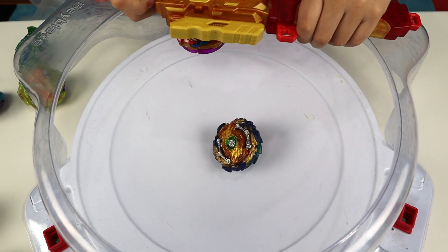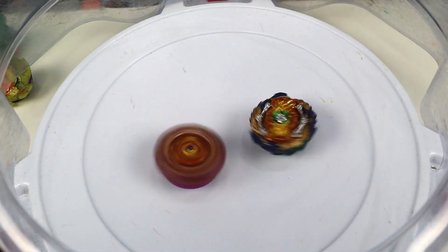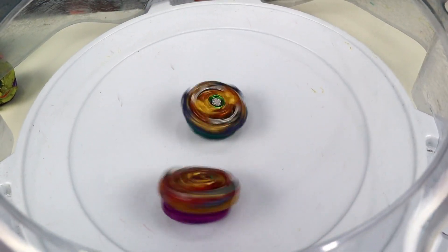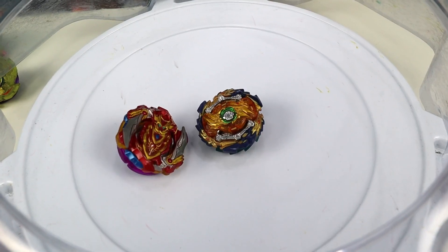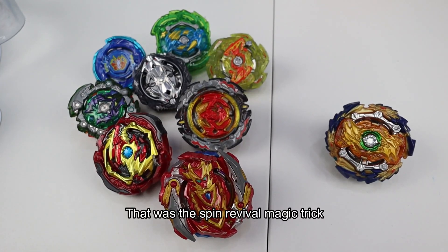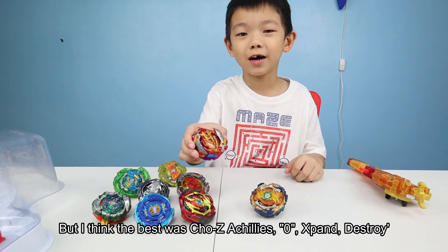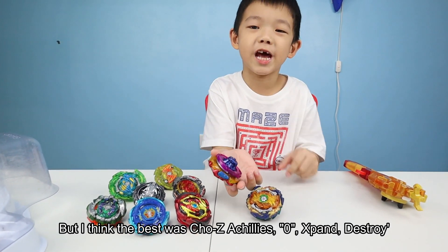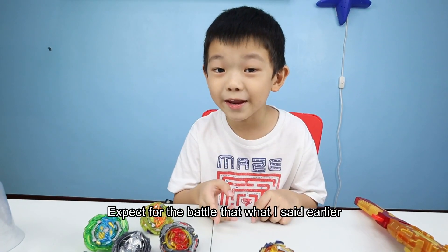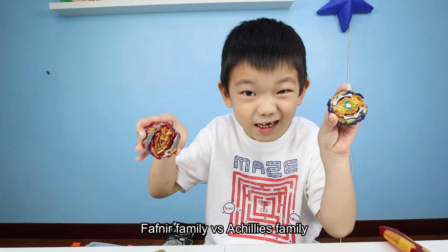Three, two, one, go shoot! Yes, it's spinning and... What? That was a spin revival magic trick! It's covered with everything. But I think the best was Chouji Achilles Zero Expand Destroy Dash. That's the unboxing of today's winner, Fafnir. Expect the battle — Fafnir family versus Achilles family! Who will be the champion of this Fafnir versus Achilles battle?